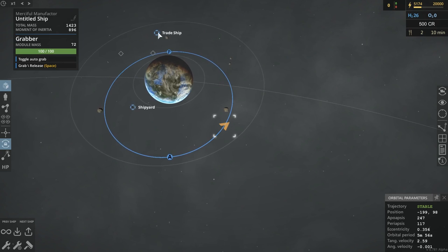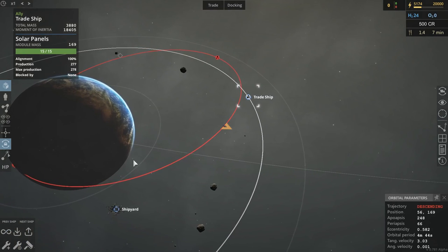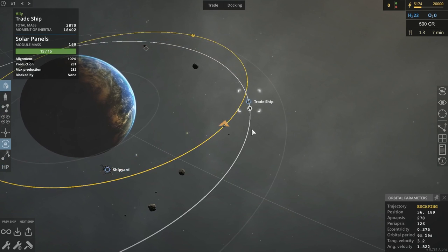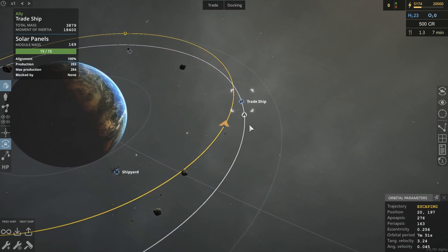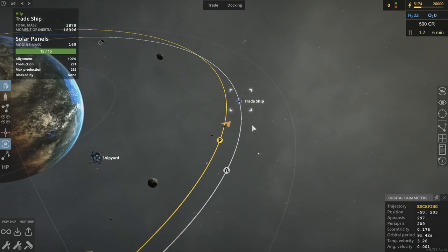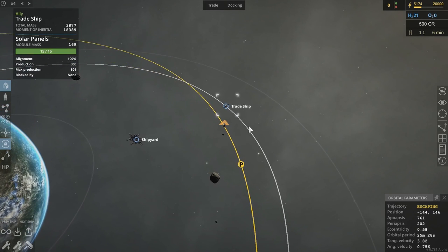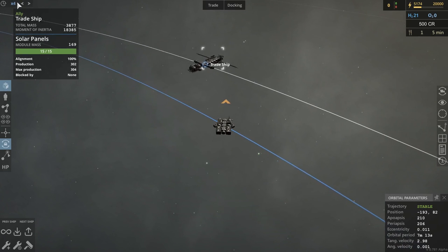Now, I'm going to try and catch up with this trade ship. I need to make sure that I don't stay in this orbit, otherwise I will eventually explode. Now that we are catching up to it, we can begin to accelerate after it. In a strange way, orbital mechanics requires you to slow down in order to speed up — it's a very strange system. However, sometimes you do have to actually just fire towards something in order to get to it.